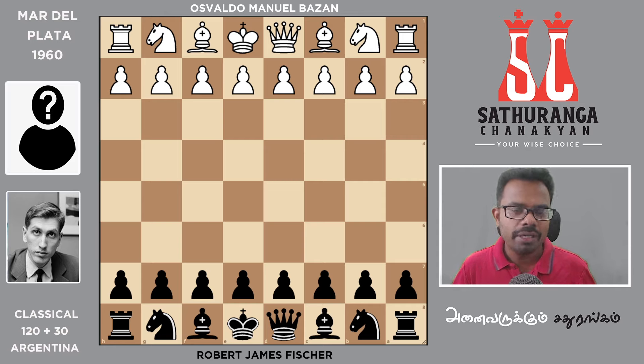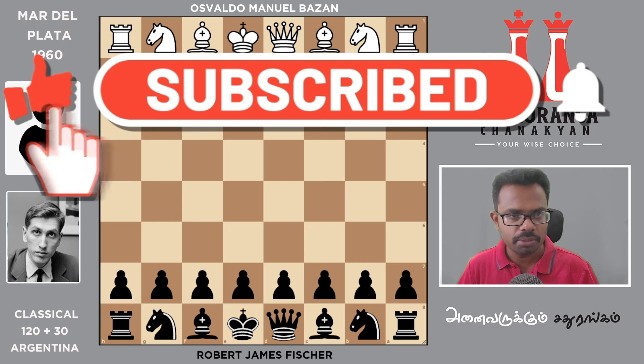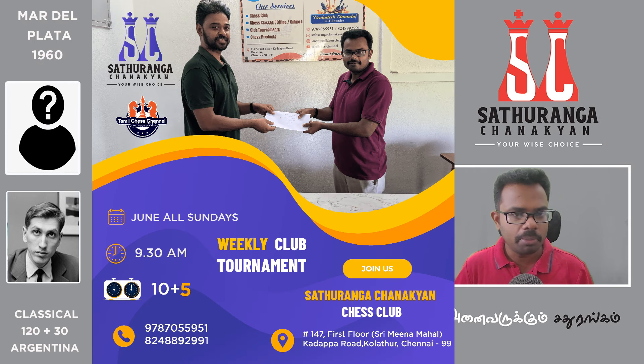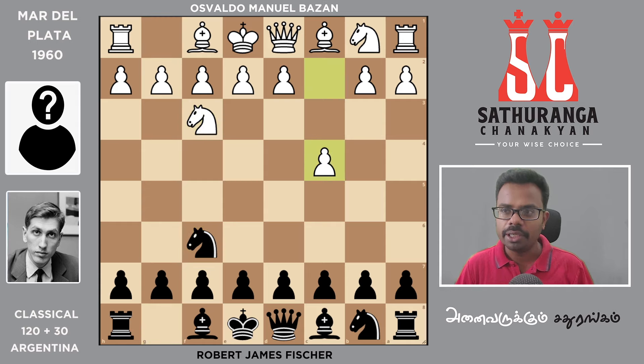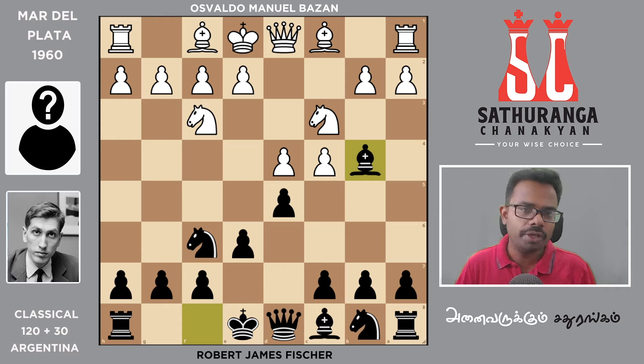We can check the lines and everything. If you want to watch this video, subscribe to our channel and press the bell button. We can check the weekly club and now we can check the white pieces. Bazaan's manual is handled by Bobby Fischer. Opening-wise, we have a transposed Queen's Gambit Declined. D4 with Bishop b4 is the Ragozin Defense — it is a Ragozin variation of the Queen's Gambit Declined.